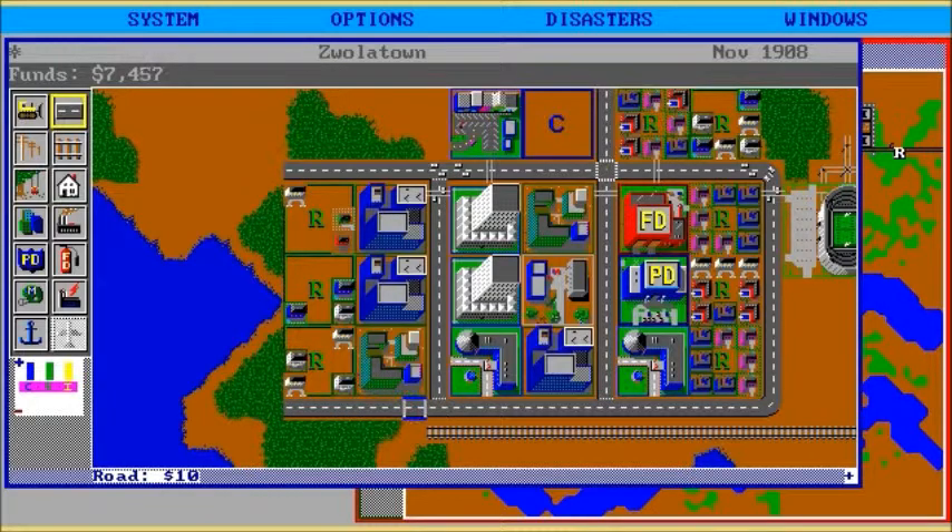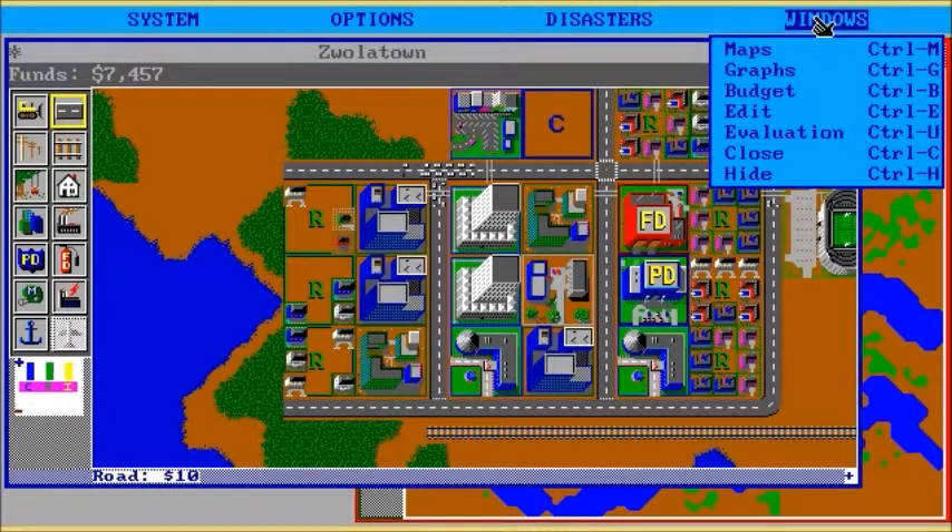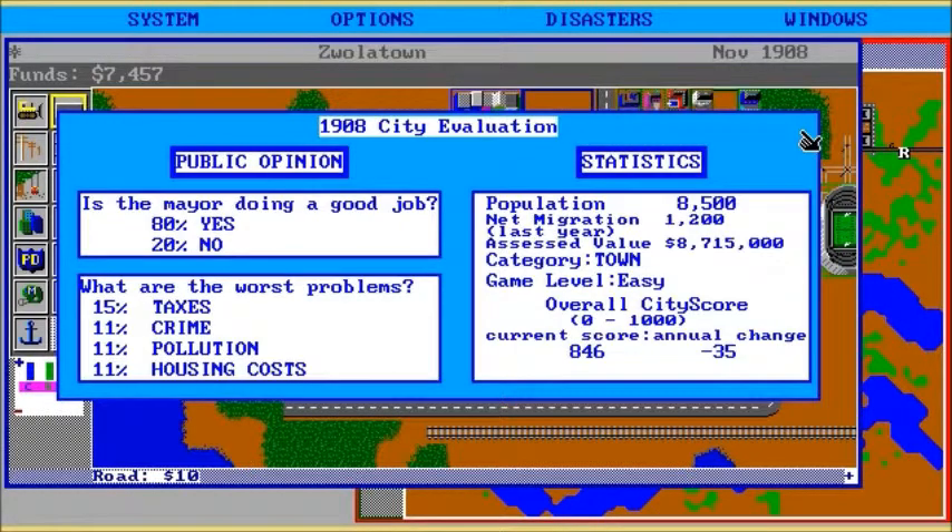Is there land values and things on this one? Graphs, budget, edit, evaluation — what does that do? Is the mayor doing a good job? 80% yes, 20% no. People don't like the taxes — well, they can just foof it. I am playing on easy mode. Housing costs — people are upset about that, well they should buy a cheaper house. Pollution — well, you want electricity. 11% are worried about crime, but I built a police station. What more do you people want from me?